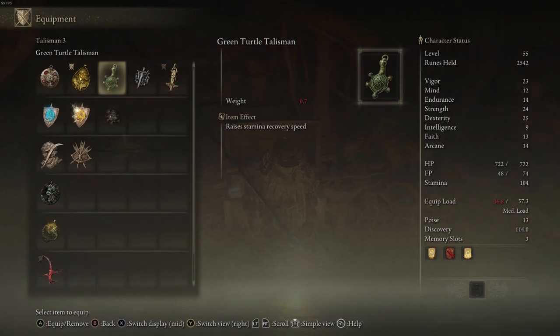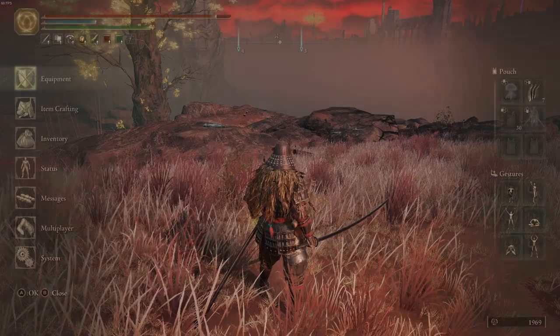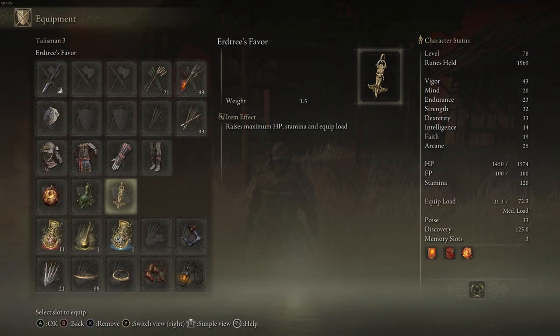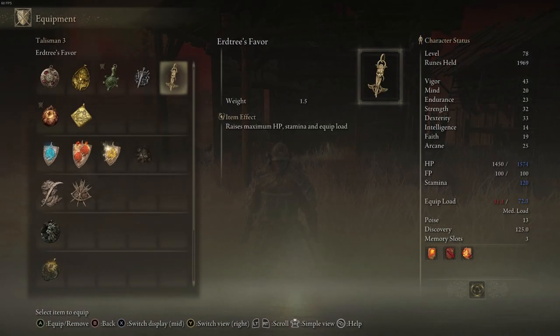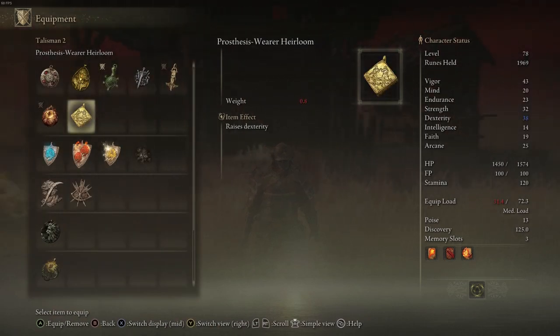And there's the Erdtree's Favour — a very common one, probably the first good talisman I got. It raises maximum HP, stamina, and equipment load — just quality of life, makes everything easier. It raises my stamina by 7 points as well. As another option, if you don't care too much about the stamina recovery, you can use the Dexterity talisman — it raises your Dexterity and just gives you that extra damage, especially because you're using the katana.